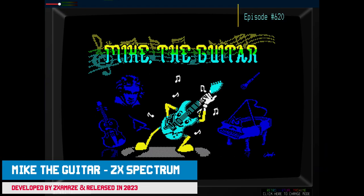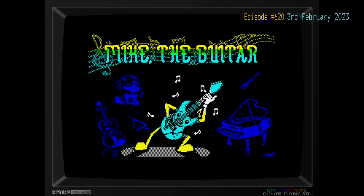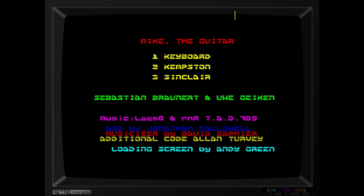Welcome, watchers of Allusion to my Castle of Confusion. I'm looking at Mike the Guitar, which is a re-release on the ZX Spectrum 128K, originally released I think in 2019.